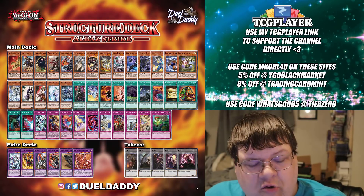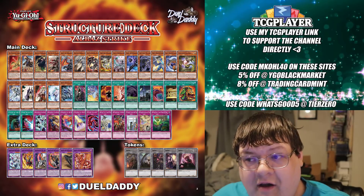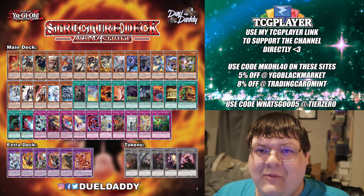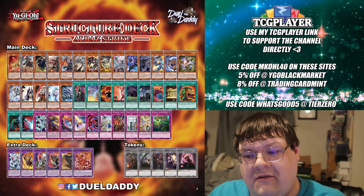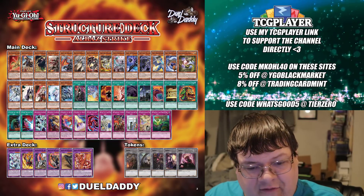And to those of you that are like, 'Where's the Al-Baz Strike reprint?' — there's no way Konami's going to put Al-Baz Strike in the structure deck, ladies and gentlemen. It wasn't in the OCG product. People actually out here thought that they were going to change that up, and I'm laughing at you because there was no reason for Konami to put those cards in the structure deck because they weren't in the original OCG product.